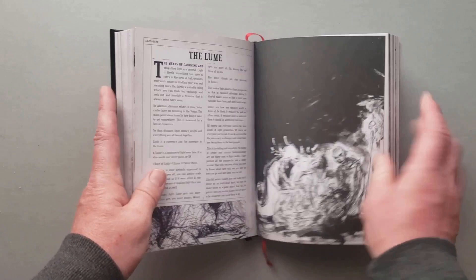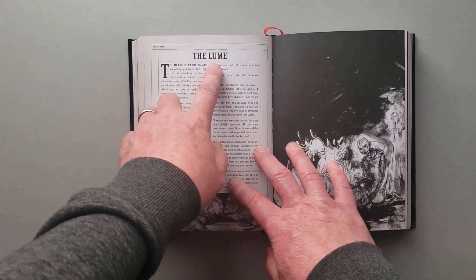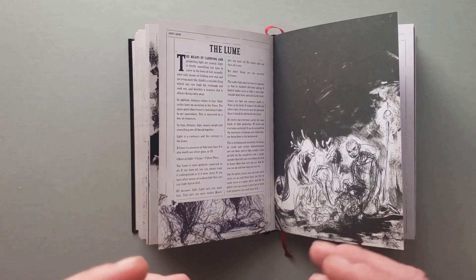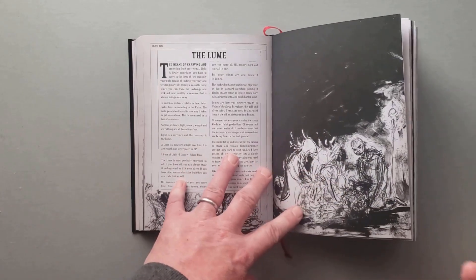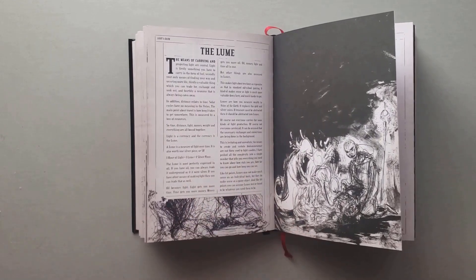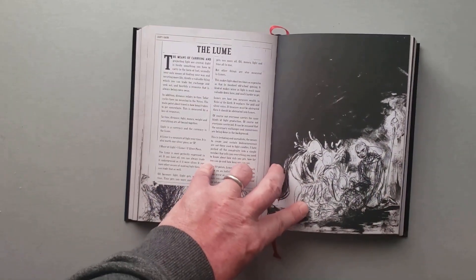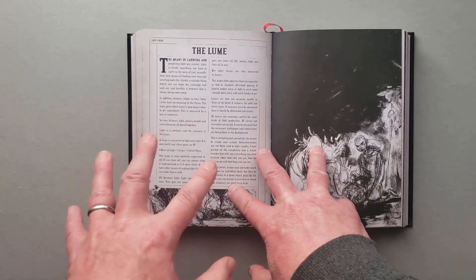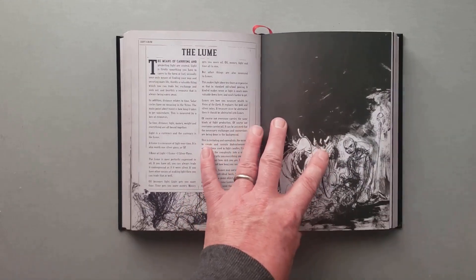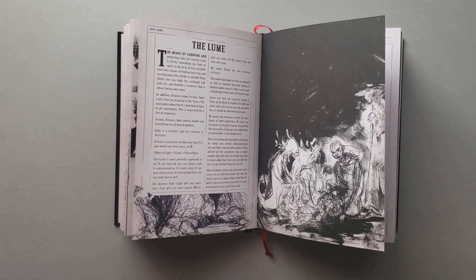Then it gets to this section on light and dark. One of the things I really like about this - very innovative - is the idea that your currency when you're underground is not gold. What's important is light. Everything you need to do underground - your movement, your exploration, finding food - is based on how much light you have. In combat you need to see, your torches or lanterns are out, you're expending fuel during that combat, and that's going to count against you later. It's part of what makes this fun.